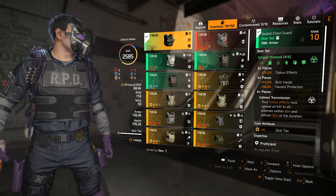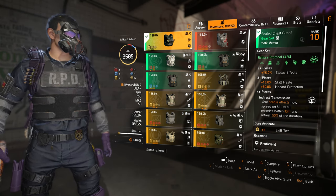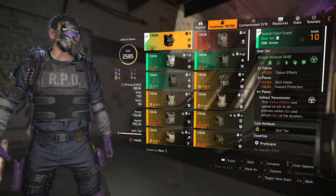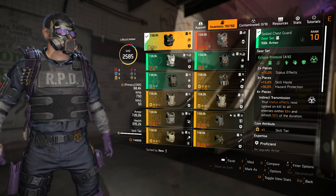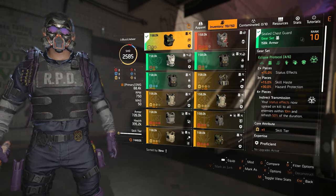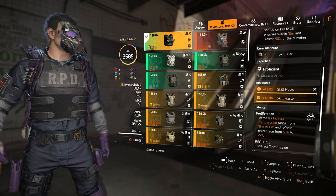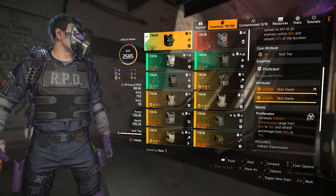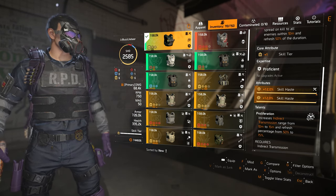The bulk of this build is centered around four pieces of Eclipse Protocol. If you don't have it, set Countdown or the Summit to targeted loot of Eclipse Protocol and farm for it — it should not take you very long, which is one of the reasons this build is so easy to assemble. Two pieces of Eclipse nets plus 15% status effects, three pieces plus 15% skill haste and plus 30% hazard protection, and the four piece unlocks Indirect Transmission. This talent spreads status effects on kill within 10 meters and refreshes 50% of the initial status effect duration timer. Using the chess piece also unlocks the Proliferation talent, which boosts Indirect Transmission from 10 to 15 meters and the duration timer reset from 50 to 75%. Between Creeping Death and Indirect Transmission, we spread flame status effects to nearby enemies and to new targets once a target dies from a status effect.